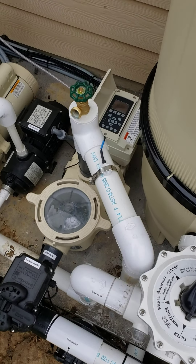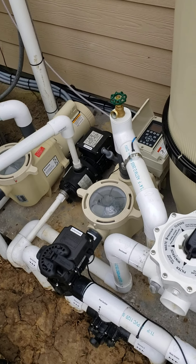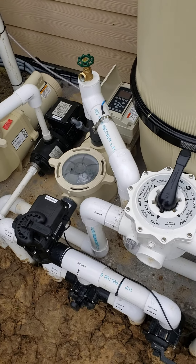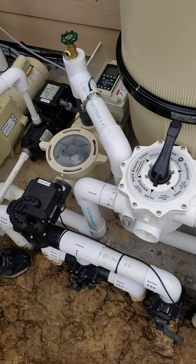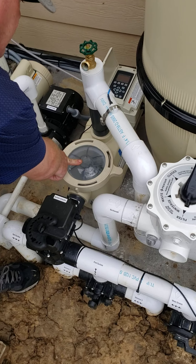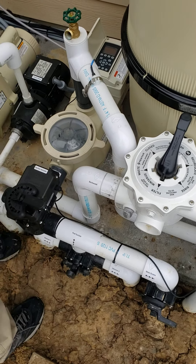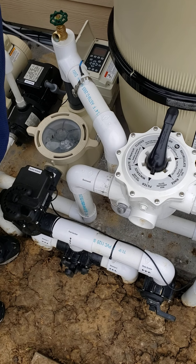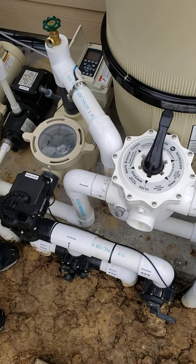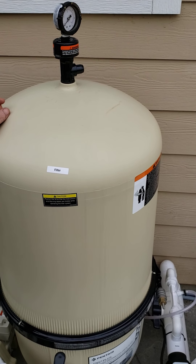In service or timeout mode, just hit the button four times to start. In auto mode you have to control everything off the main system. From time to time you'll want to empty the pump basket. Once you empty it and start the pump back up, you can bleed air out of the system — once water starts shooting out, the pump primes right up and you're good to go.